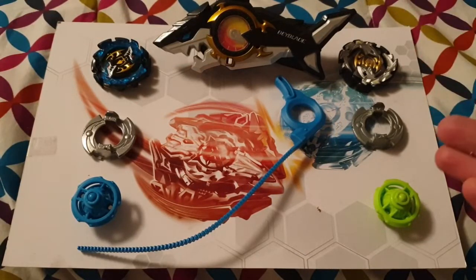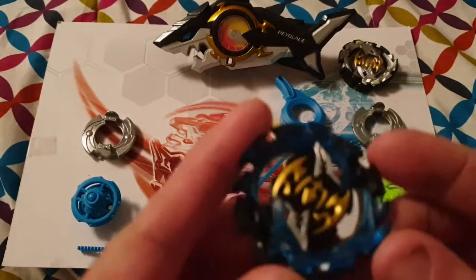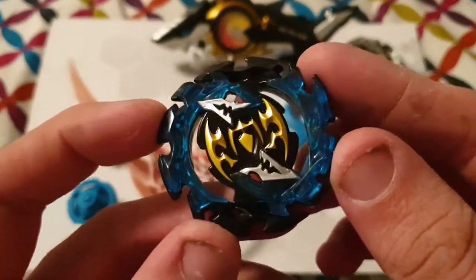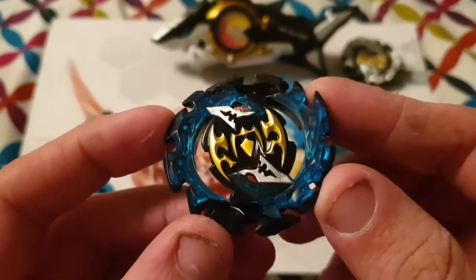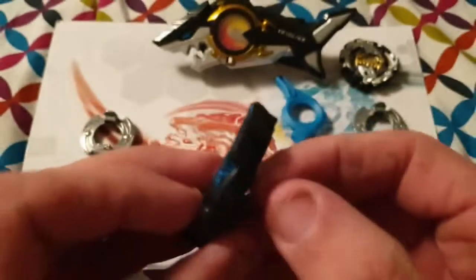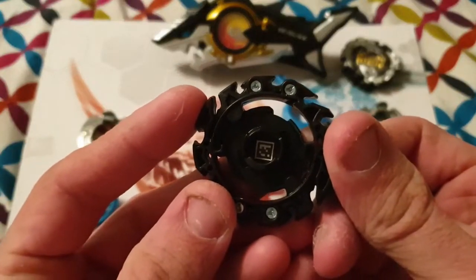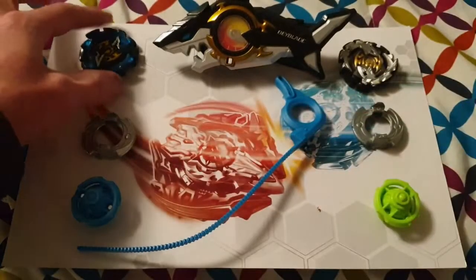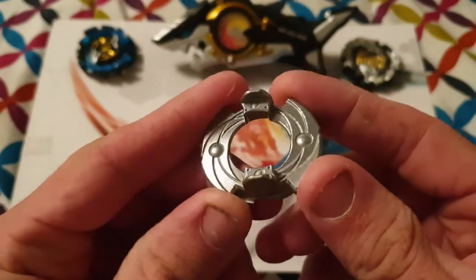So to start off I'll look at the new Fournius. This is the new energy layer — I'm really digging this new blue. Being a big fan of the color blue, it's nice to have an Emperor Fournius in that color scheme. On the underside we have the new QR code, so there's that if you want to scan it.